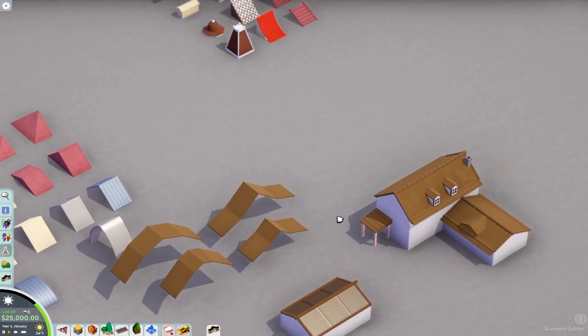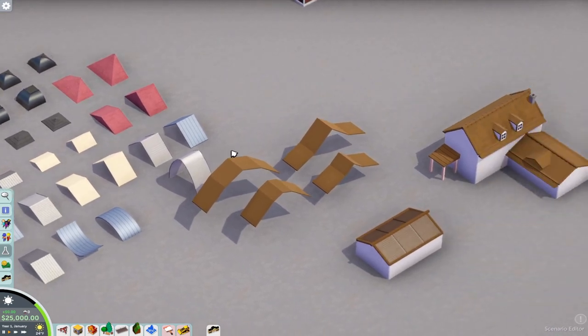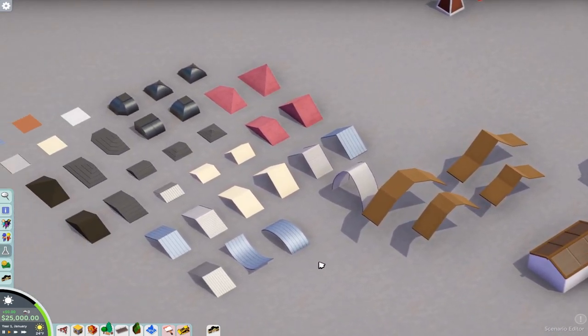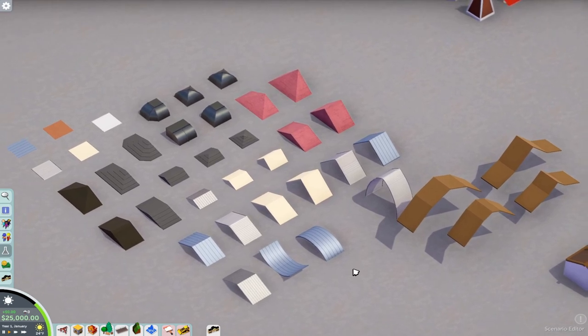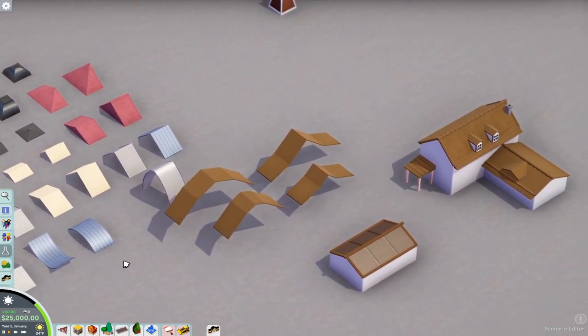This is all the roofing that I know. It's good to experiment with your roofs, because once you get your roofing down the building itself kind of figures itself out. These are the roof designs I know of — if I think of anything else I might venture into more detailing. I hope this helps you in your future builds, and I'll catch you guys in the next episode — bye!